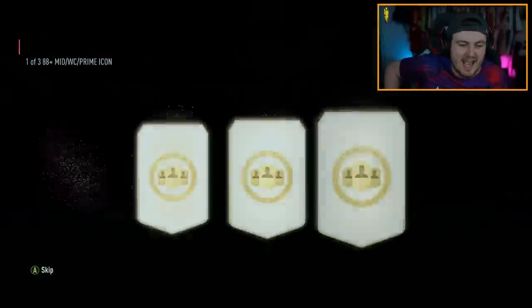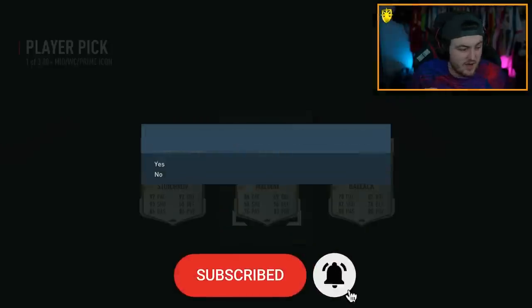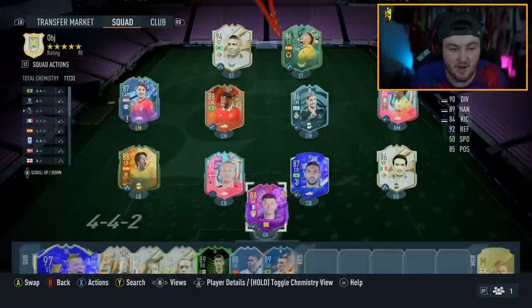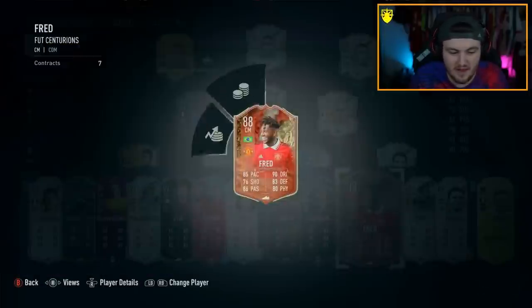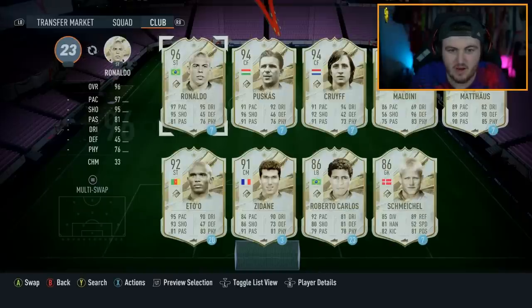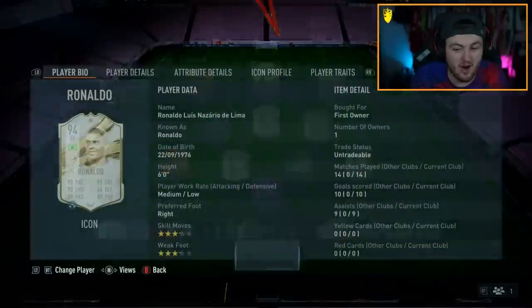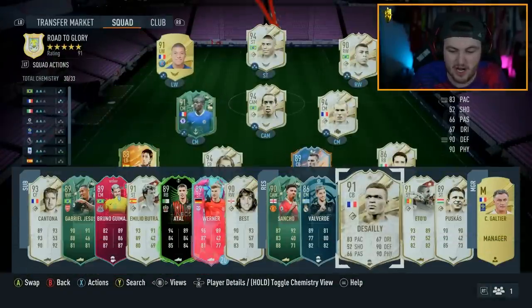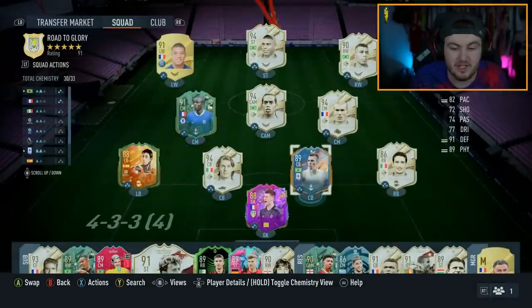We have a prime, mid or world cup icon player pick on the Xbox account. This account is rigged, I'm telling you right now - I literally don't get it. Look at the icons in this fully untradable team: mid R9 untradable, prime Ronaldinho untradable, mid Zidane untradable, mid Gascoigne untradable, prime Maldini untradable, prime Cantona, Eto, Puskas, Best, Butra. It's ridiculous - Kante's untradable, Lucio's untradable, everyone's untradable.